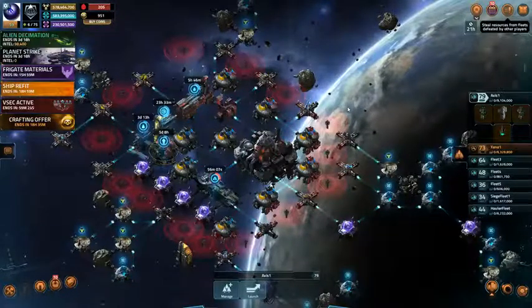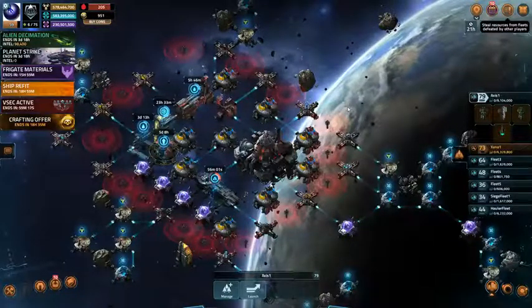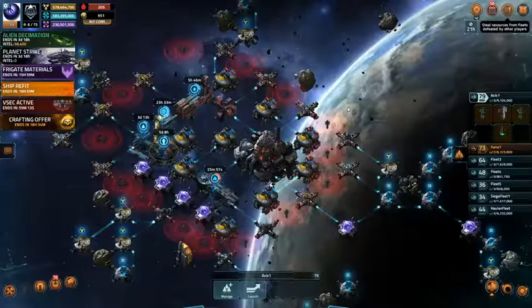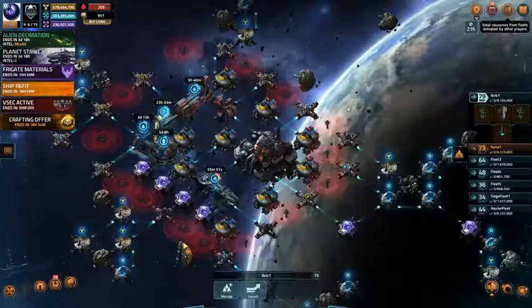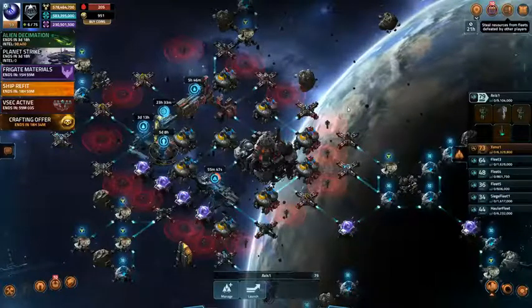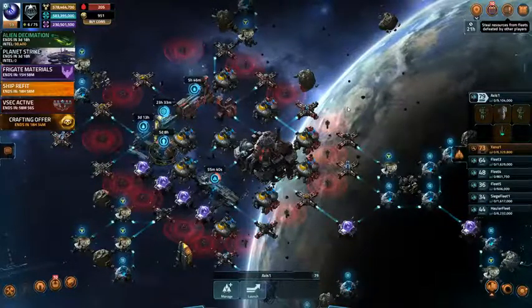For Alien Mobilization I would use a fleet until it gets around 95% damage, put it in for repair, use the next fleet until it gets to 95%, put it in for repair. I would really need four or five fleets to make that work. In all fairness, I'll probably end up using coins for the mobilization.